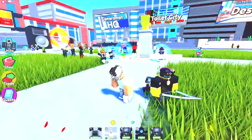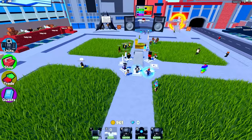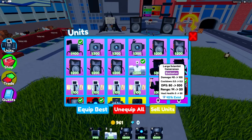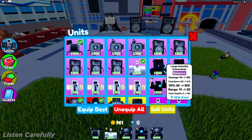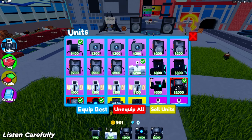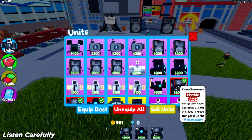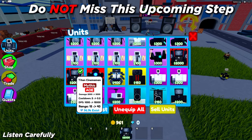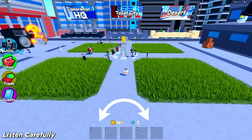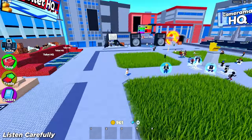Alright, let's get straight into the video. This is the main lobby inside of Toilet Tower Defense Simulator. To get started, head over to your units page — this is where you have all the units in your account. The first step is to unequip every single unit in your armory. As you can see from the bottom of my screen, I currently do not have anything equipped — no troops, none of that. Make sure you do that as well.